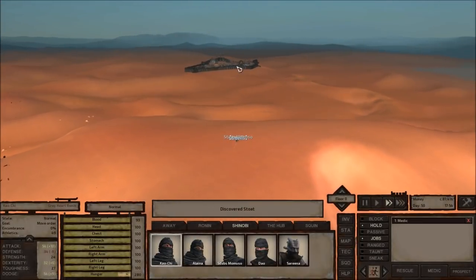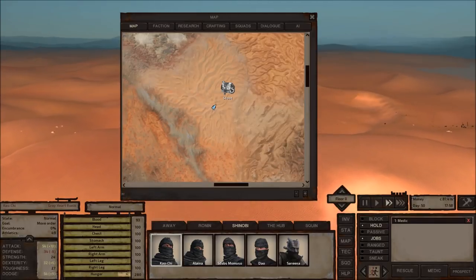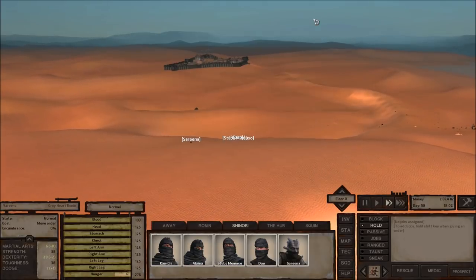Just coming over the horizon we can see the city — and this is Stoat. Okay, perfect. We'll head on in there and just kind of check the place out.